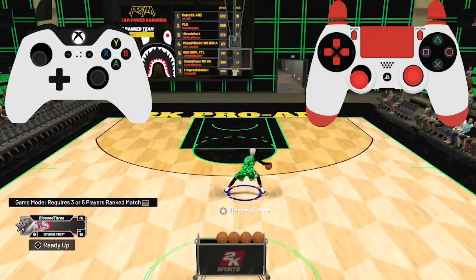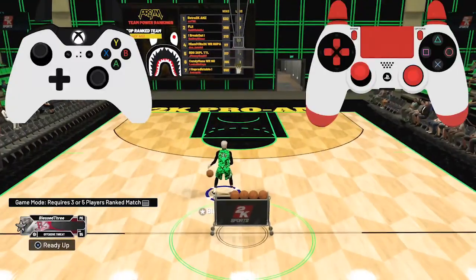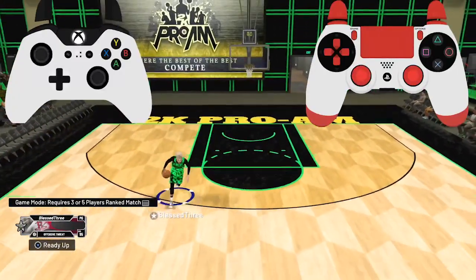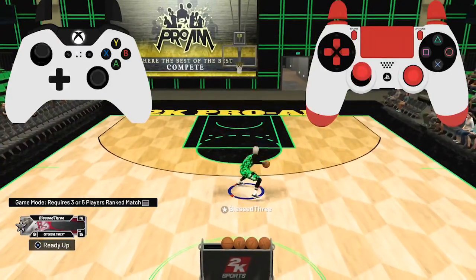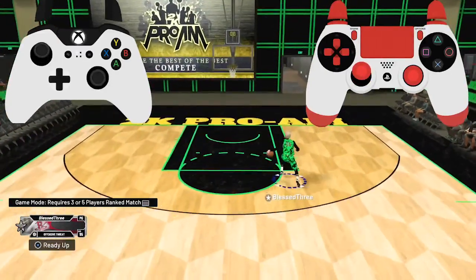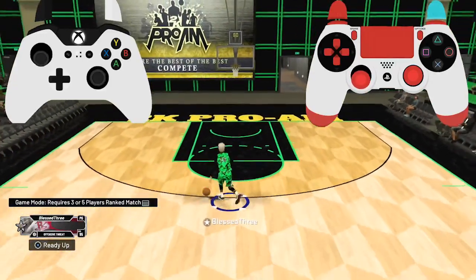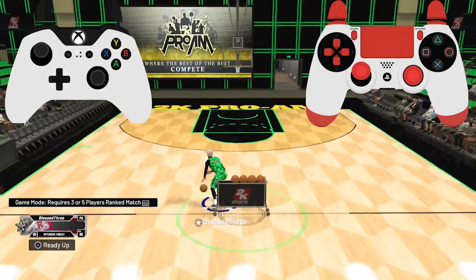This move is basically doing the between the legs back and forth while moving — you press up on the left stick. I messed up there: I went straight down instead of diagonal, so that's one way you can mess up. You want it to be between the legs. It's gonna look like you're jumping up and down the court like a demon. This move is unrippable — you cannot get ripped doing this.